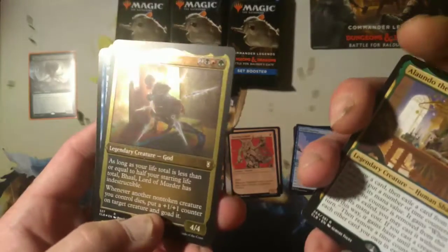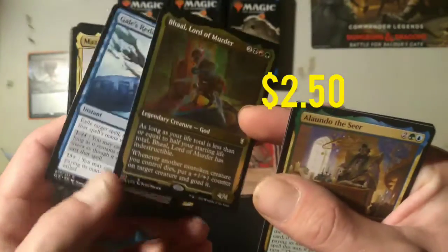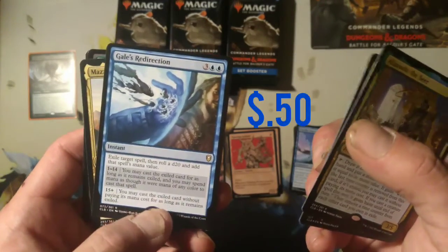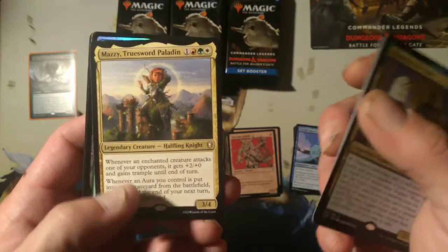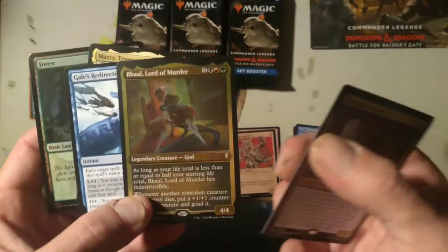Inspiring Leader — that's a good one for tokens. Here we go, Ball Lord of Murder. I guess that's the showcase — that's awesome. Let's see: Gale's Redirection, Mazzy Truesword Paladin. Four land and then a soldier token. It's a pretty loaded pack, I like that.